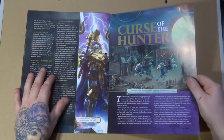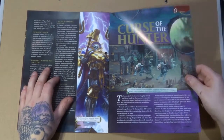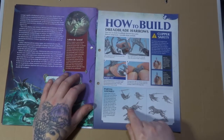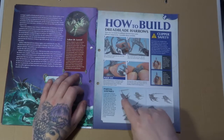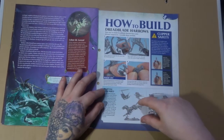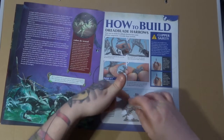Then we have another Battles section — this battle is called the Curse of the Hunter, which will focus a little bit on the Dreadblade Harrows. Then we have the how-to-build section. This is what I meant with them being a little bit confusing. You have to make sure the heads go into the body parts as they are separate before pushing this part through and then the whole piece goes either side of the horse.